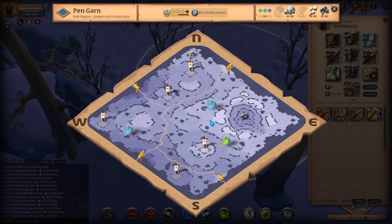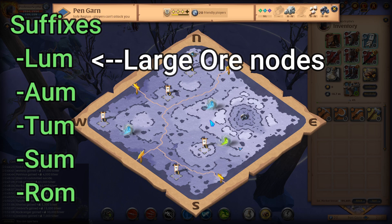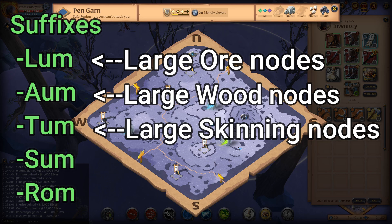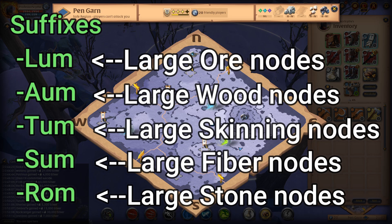There are five suffixes you want to know as a gatherer: Lum, Aum (or Um), Tum, Sum, and Ram. Lum means there is going to be a large ore node inside that portal. Aum means there's going to be a large wood node. Tum means a large skinning node. Sum means a large fiber node. And Ram means you're going to find a large stone node in there. You can find one or two, but if you see these suffixes on the name, you will be finding at least one of those large gathering nodes.